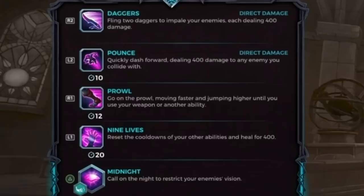Maeve's secondary ability is called Prowl. Maeve gains 50% movement speed and is able to jump higher for five seconds; using another ability or weapon shot will cancel Prowl. Prowl has a 12-second cooldown. Her ultimate, Midnight, submerges 300 feet from the casting location into darkness. Enemies affected by Midnight have their vision restricted to a 30-foot radius for four seconds. Midnight is affected by Resilience, which can shorten the duration, but it cannot be shortened below two seconds.